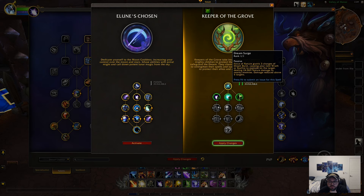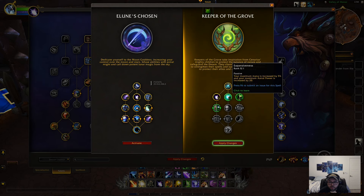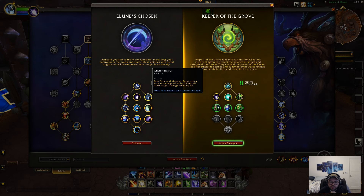Force of Nature grants three charges of Dream Burst, causing your next Wrath or Starfire to explode on the target dealing nature damage to nearby enemies — damage reduced above five targets, so it's kind of like AoE. Your treants cast Moonfire on nearby targets about once every six seconds. Your maximum mana is increased by 5% and your maximum Astral Power is increased by 20. And your Regrowth reduces damage you take by 8% while it's on you — another defensive, not bad.